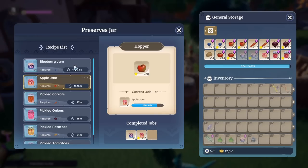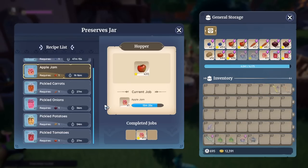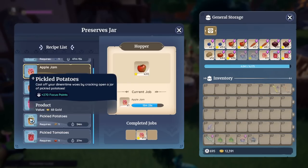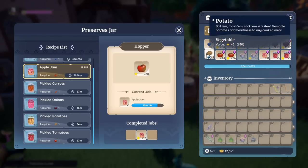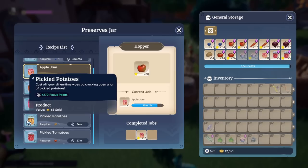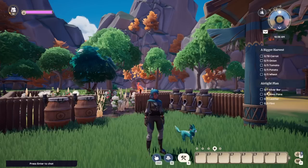You could technically do this with blueberries as well as a passive, but I prefer to eat blueberry jam because it's really good for your renounce — that's how I like to use them. If I don't have any apples, then I'll probably be doing blueberries for renounce. You could always do pickled potatoes too. Pickled potatoes are really good — a normal potato sold raw is 45, but if you pickle them one for one, it's 68 and takes 54 minutes.